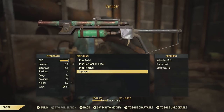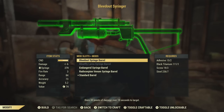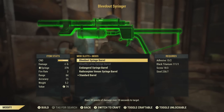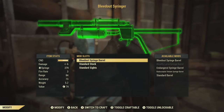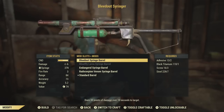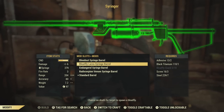Now let's take a look at the four specialty barrels. Bleed Out does 30 points of damage over 10 seconds to a target. Next up is the Blowfly Larva Syringe Barrel.